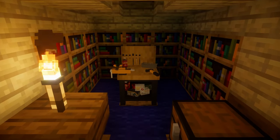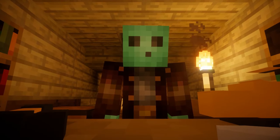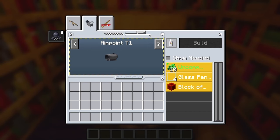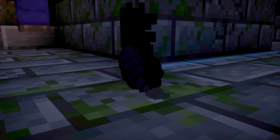All the new weapons can be crafted from the workbench. This is the crafting station where players can craft their guns, attachments like scopes, grips, extended magazines, as well as ammunition and grenades.